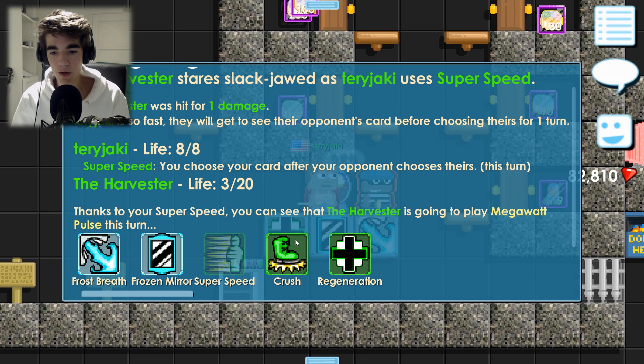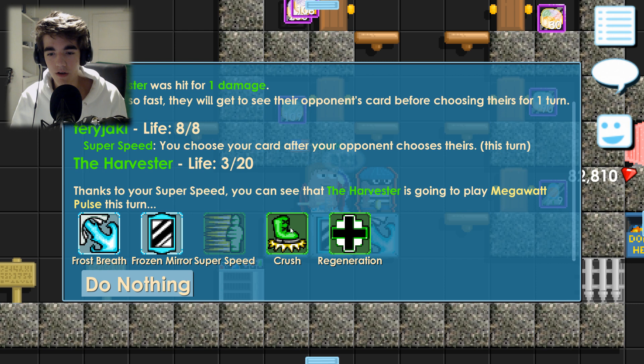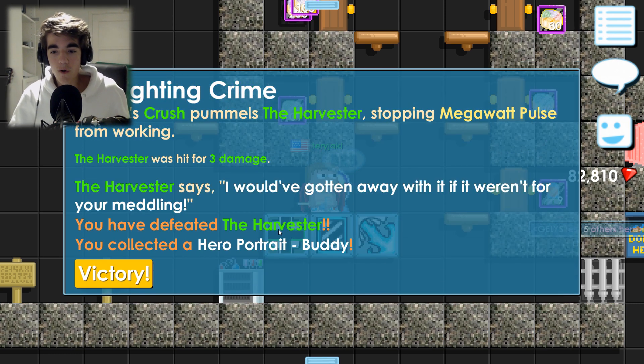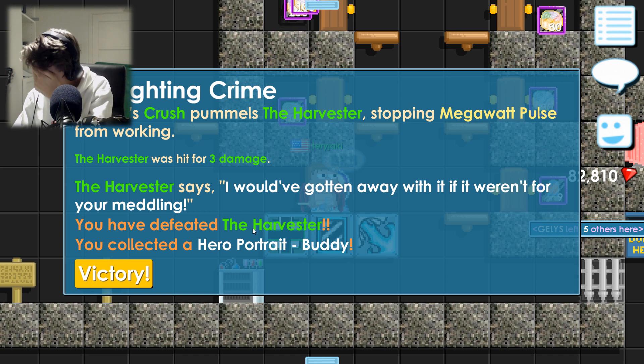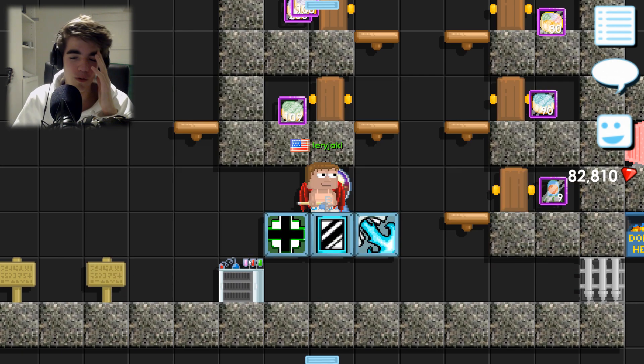I'm going to use Megawatt Push. If I click on the Crush ability right now, I will win because that does three damage. Hopefully we can get a Cloud Bunny, man. Come on, I want that luck. Come on — Cloud Bunny. Three, two, one. Here we go. Oh, fucking hell. Oh my god. I saw 'Buddy' and I read it as 'Bunny.' Oh wait — it's called a Rabbit.